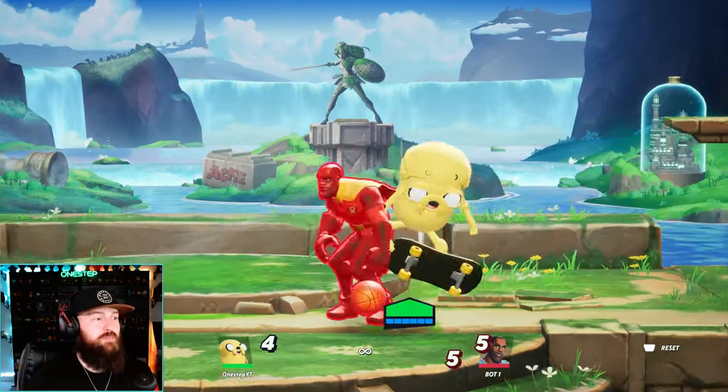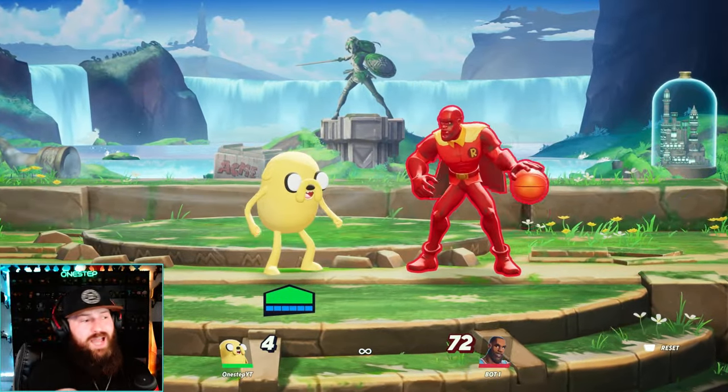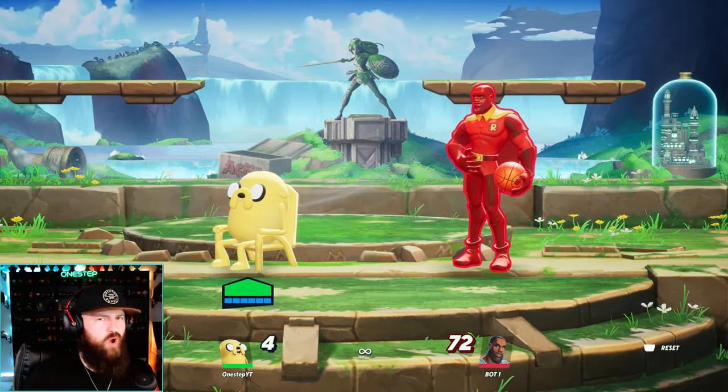Jake's down attack in the air — the skateboard — you can do that three times. If you do it three times, you can see your opponent is ignited, taking damage over time. So if you can try and land that three times, it's way more worth it than just hitting it once, like this.